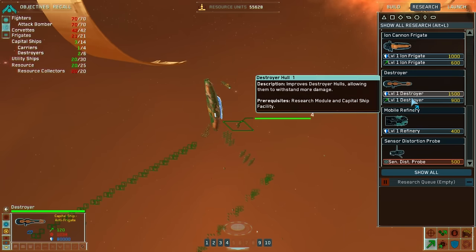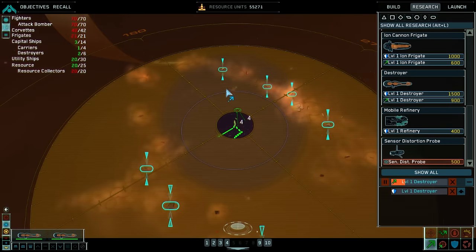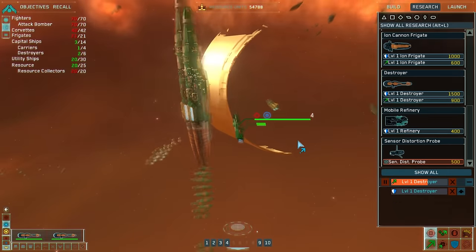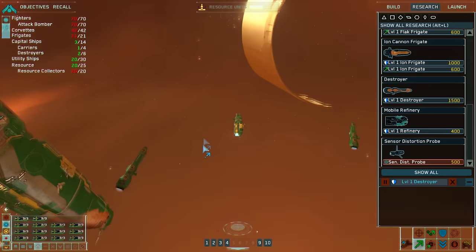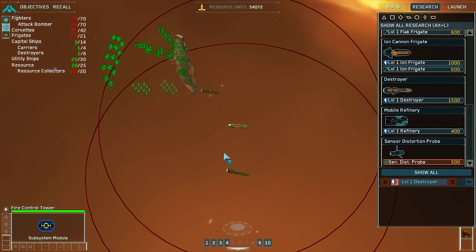I can research speed first and then armor — sorry, I don't know why I wasn't doing this to begin with. Upgrade complete. We're gonna have that guy follow that. What's the range on the fire control tower? Oh, there you go — that's kind of neat. I click it and we can see it.